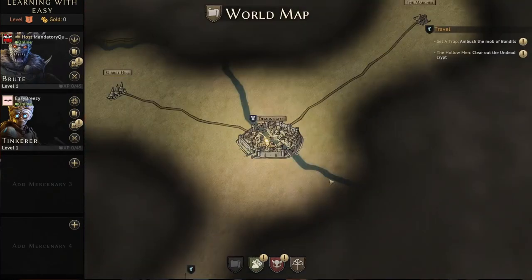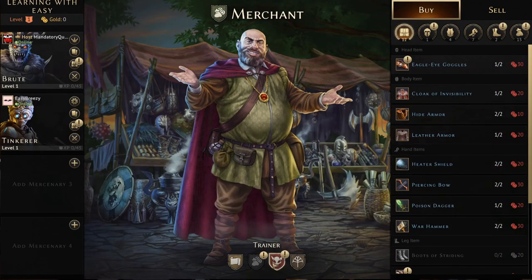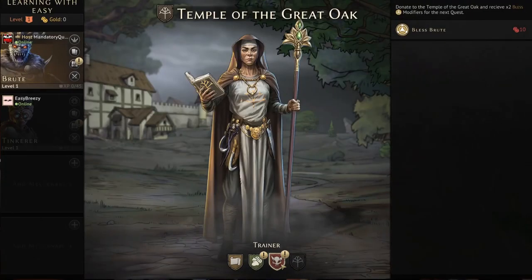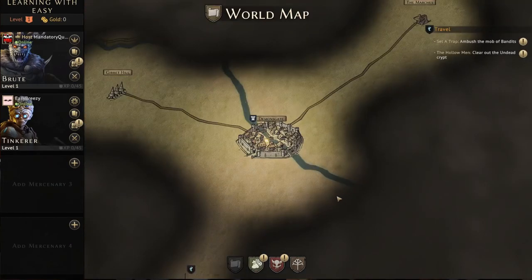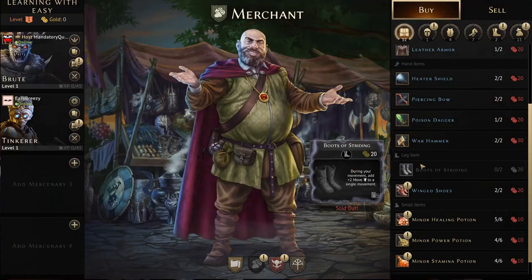Currently the only option for gold in multiplayer is shared, which means you need to have some level of trust — so just keep an eye on those scoundrel players in your party. Individual gold options will be coming in the future. For guild master mode, shared gold kind of makes more sense because you're working together as a single guild. You can all swap characters out with each other and transfer items, so buying a set of boots for a certain character isn't as bad as it would be in the campaign.